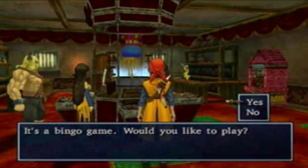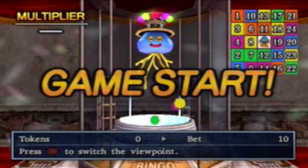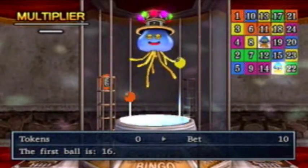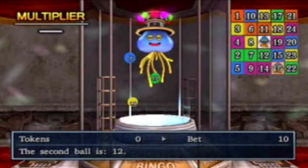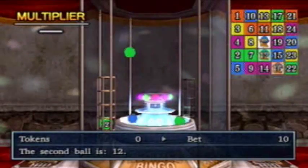So this is the bingo game, and this is the other way to play. This thing's really weird. You have 24 numbers on your card and it'll pick 10. If you get a bingo, depending on how early you get it, it'll multiply your bet by something. So we just bet all 10 that we have left because I just wanna show this.